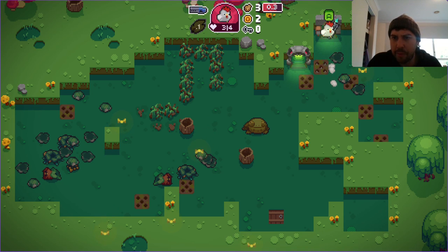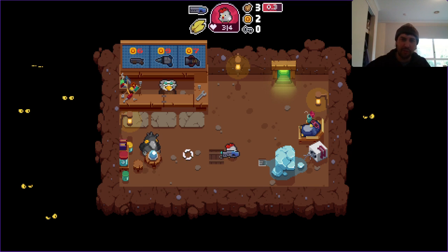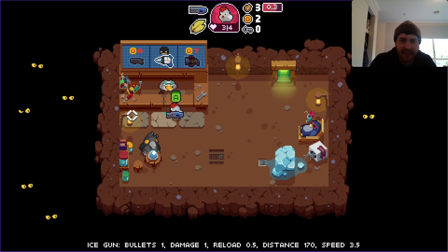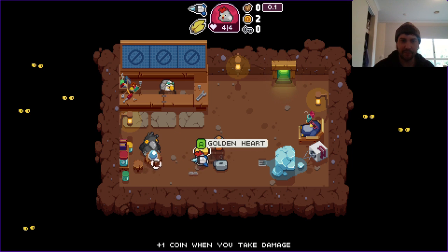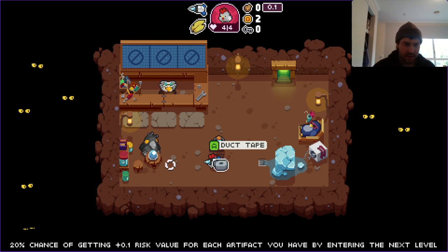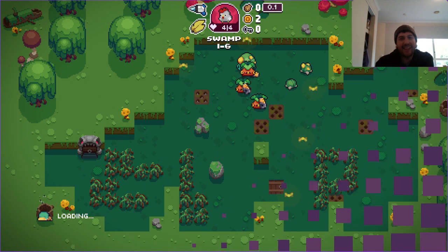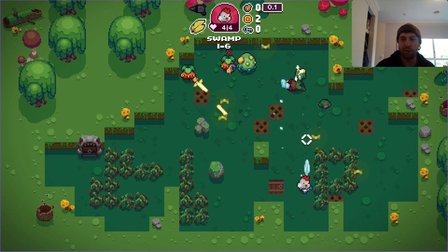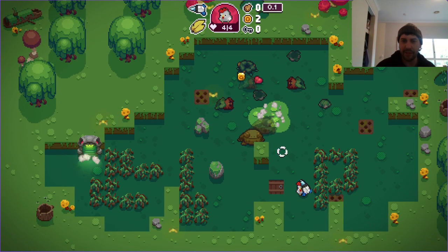I remember when I thought Enter the Gungeon was a very fast-paced sort of game and runs only lasted five minutes — but that's only if you're good. You can steal from shops apparently, and I'm not sure what the consequences of stealing are. I'm going to pick up the coin ring for damage and see what happens — maybe I can never buy a weapon again, maybe everything gets destroyed.